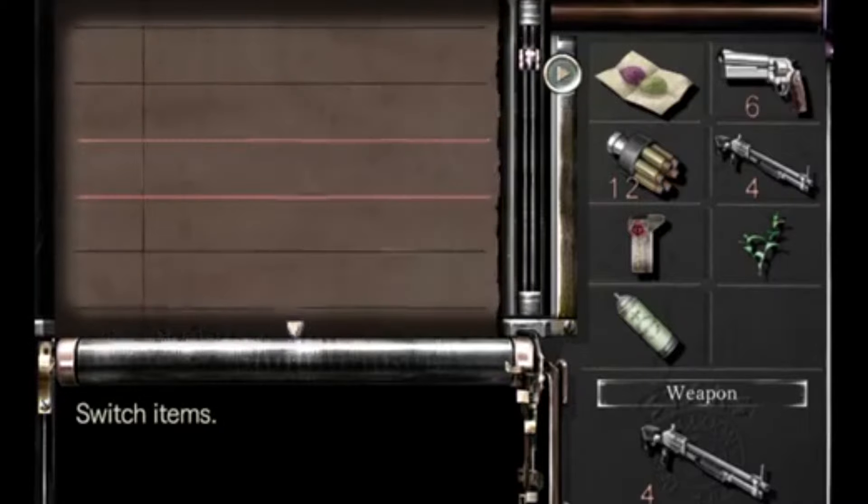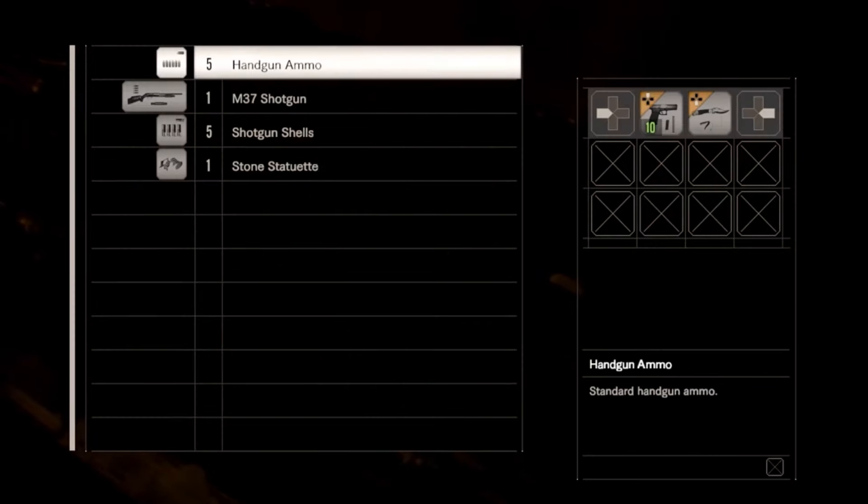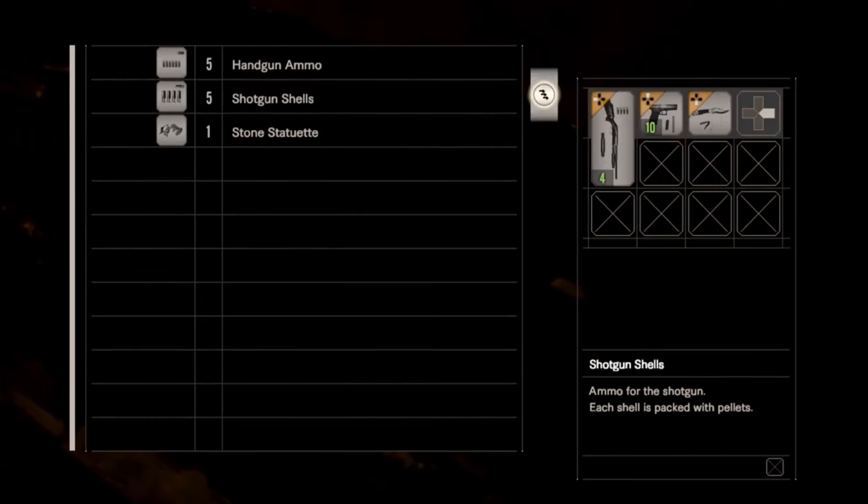In previous games the large item chest could hold seemingly unlimited items. In RE7 the boxes look to be much smaller and there's a possibility they will have limited space to store items.